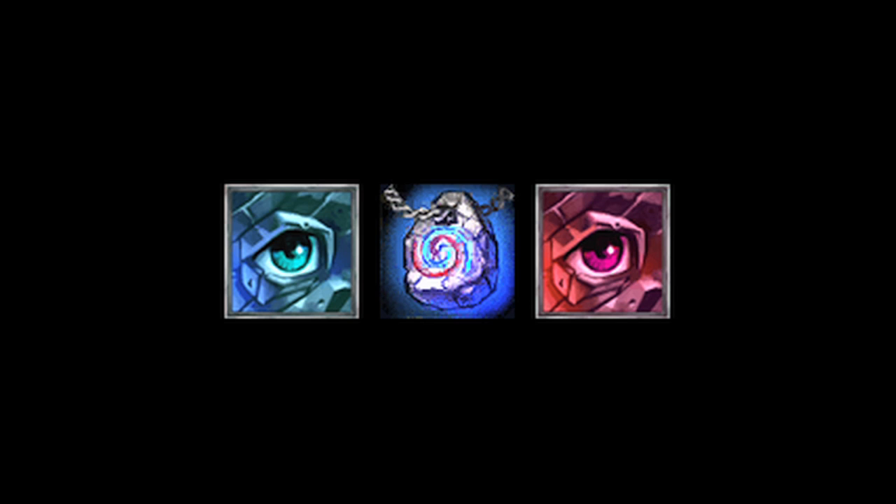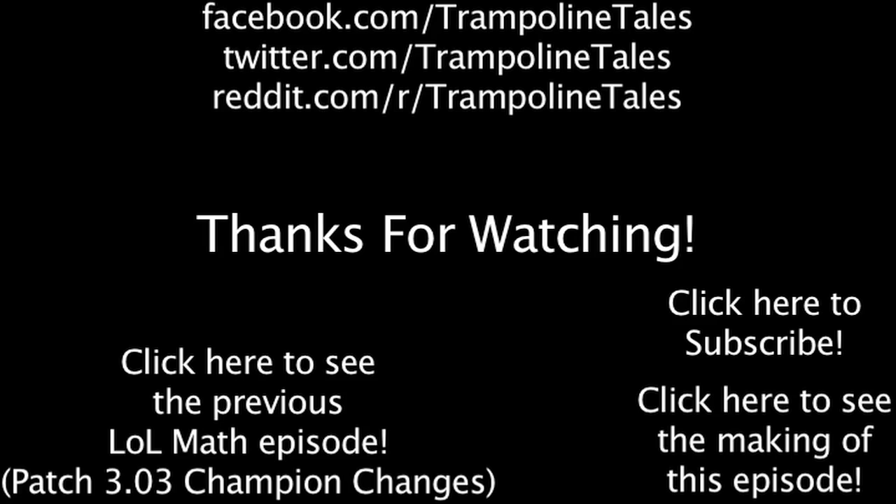Overall, it seems like it is much more beneficial to buy a Philosopher's Stone before a Sightstone or Ruby Sightstone. Make sure to like this video if you enjoyed it, and subscribe if you'd like to be informed whenever I release new videos. Click the annotation on the screen if you'd like to see the previous LolMath episode. You can also like LolMath on Facebook, follow me on Twitter, and join the community on Reddit. Thanks for watching this episode of LolMath.